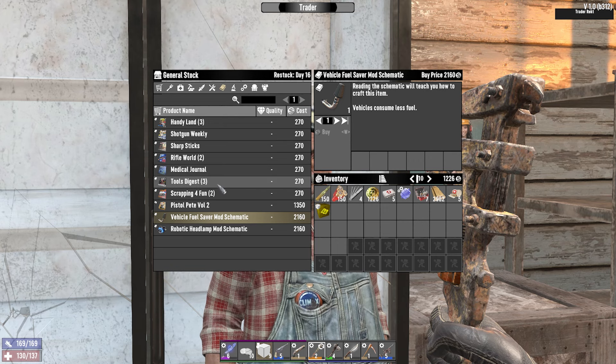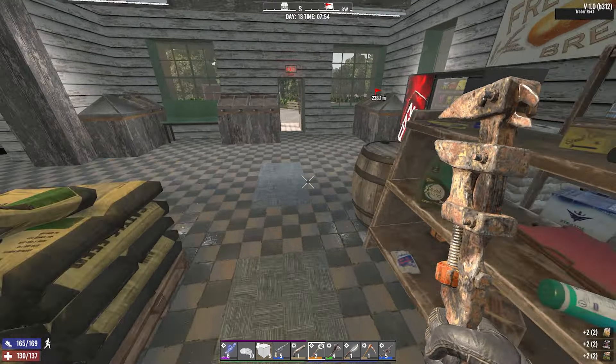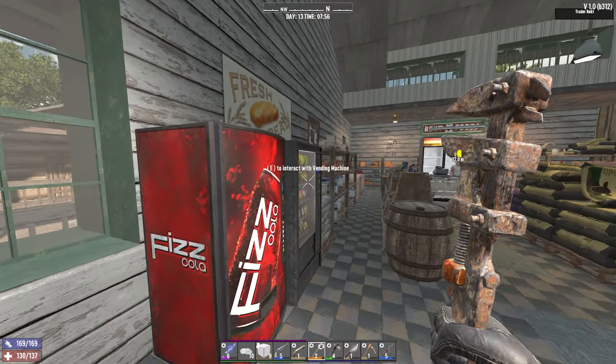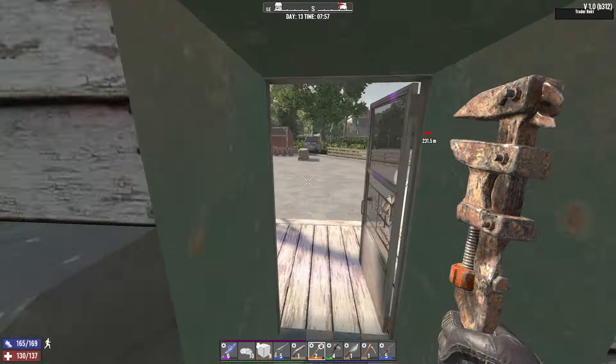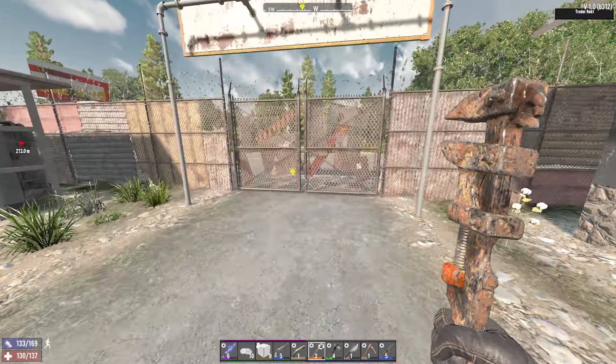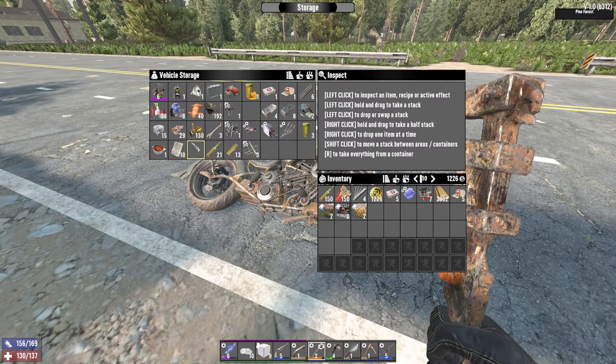Fuel saver mod. I am so poor I actually can't even afford it, but we can get money quite easily. A few good books there - I'll go put my nerdy armor on first. It's sugar butts, so no. Yeah, I've got some spare stuff I can sell to Rekt in favour of getting that fuel saver mod. I'll need 5 acid before I can actually use it though, but there's worse problems to have.